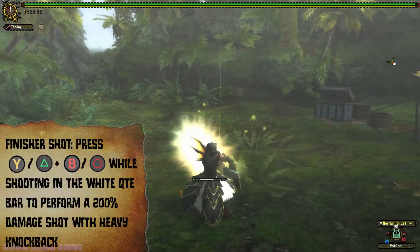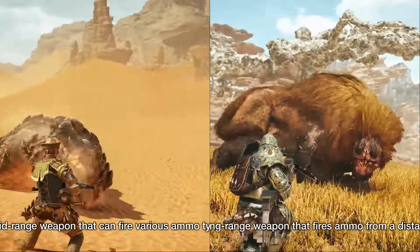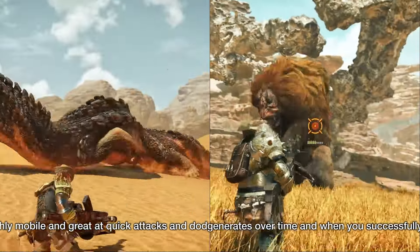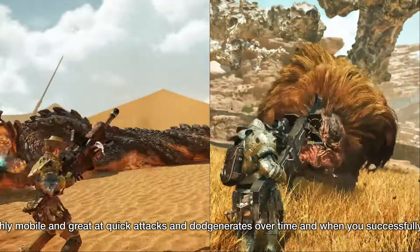In any case, let's get into it. What do you give Light Bowgun when you allow Heavy Bowgun to rapid fire a shot or two? Well, simple — you cut down on the recoil and then speed up the shot so that it still puts out more shots in any given time span.